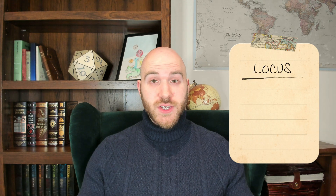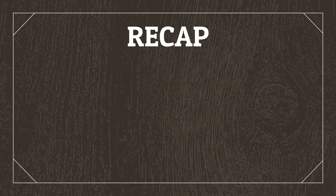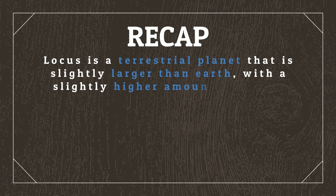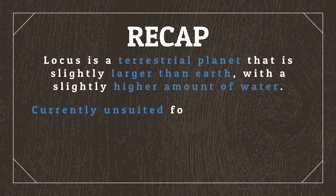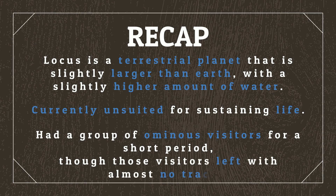Let's conclude that Locus had an unspecified spacefaring race establish a single minor settlement that has long since been abandoned, and that's likely to be 99% destroyed by the time life evolves on Locus. So, to recap: our planet Locus is a terrestrial planet that's slightly larger than Earth, with a slightly higher than Earth amount of water. While its composition is similar to that of Earth, it's currently a frozen wasteland that is hardly suited for supporting life, and will remain so while it's still a rogue planet, until it gets picked up by another host star. It did, however, have a group of ominous visitors for a short period of its history, though those visitors have long since left with almost no traces.